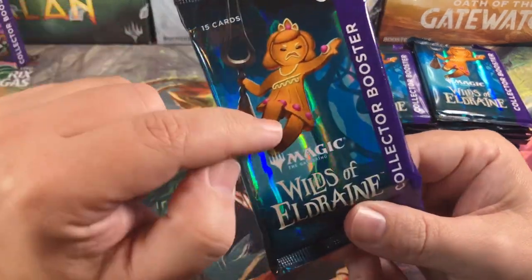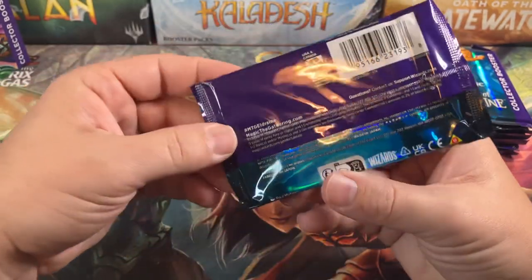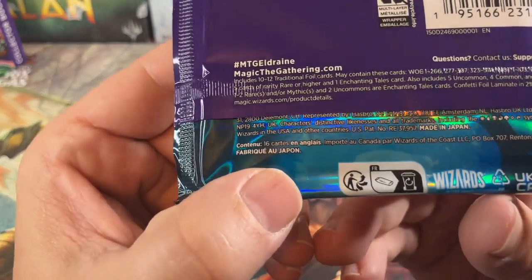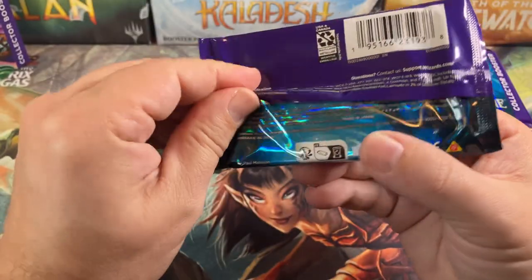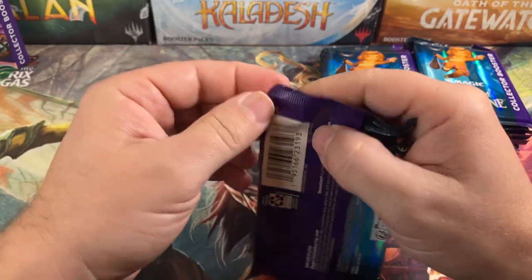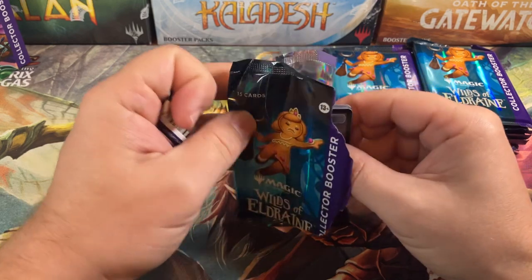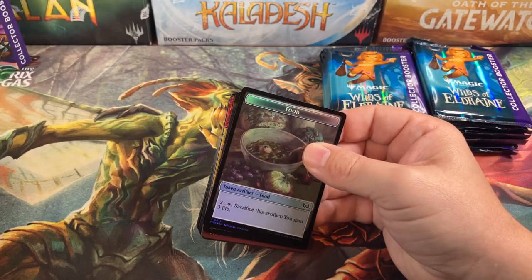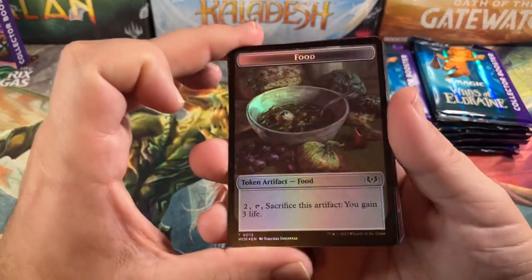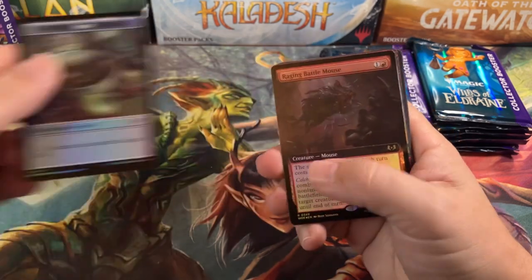Good looking packs. Got the gingerbread girl with the angry scowl and the fork coming after you. These should be made in Japan because they are pull tabs — yep, Made in Japan. Usually the Japanese printings are a lot better, but this time around I noticed it on the last set too: Japanese cards seem to be worse quality. The foiling is not that good on the Japanese cards this time around.